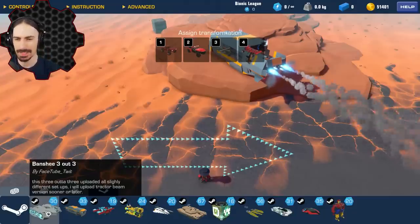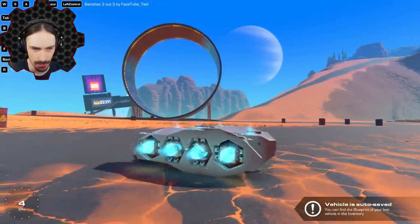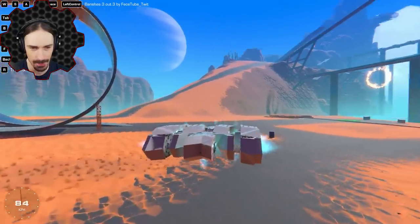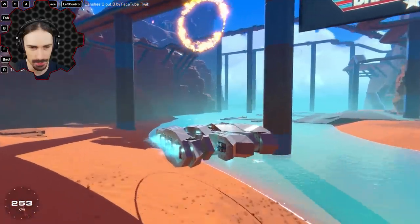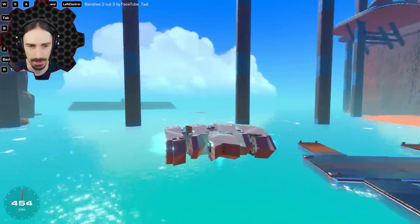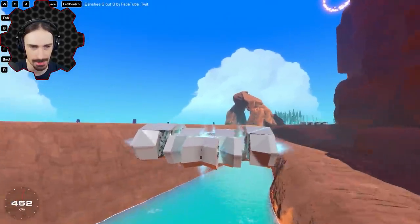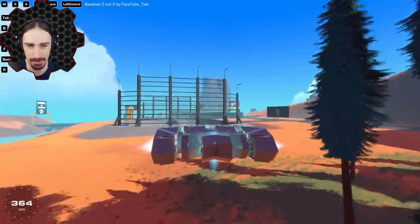And up last here, we have the Banshee three out of three by Face Tube Twit. No idea what to expect out of this one, but it definitely looks cool. We got suspension stuff going on on the side, which looks really cool, and it just goes. A lot of these hovercrafts use these hover pad glitches to just kind of stay stationary in the air as if it was zero G. Left control is to go down, space is to go up. This thing looks so cool. I haven't really built anything that does this — everything I build that is in the air or like a hovercraft is all very like manually physics-based controls.